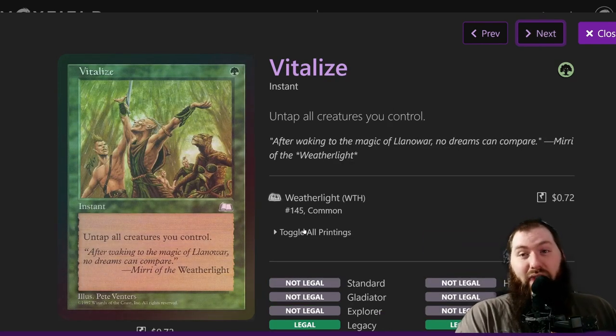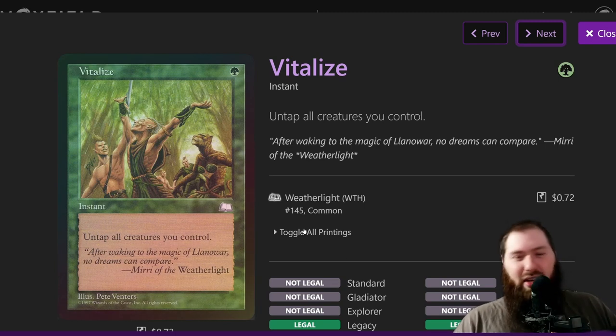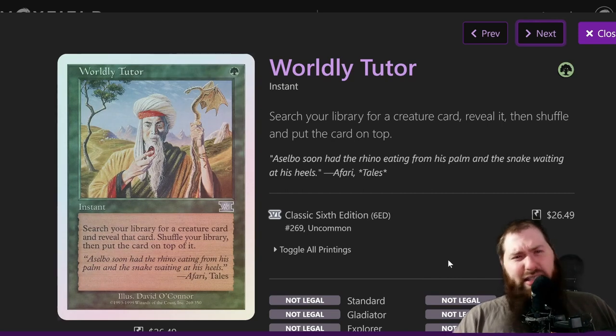Vitalize is very good — you can actually put it on Isochron Scepter as well, which I didn't realize the first week or two. I remember casting it in week two and going 'I have Isochron Scepter in my hand, I could have just won right there.' So a PSA: Isochron Scepter can go infinite with Vitalize as well if you can produce three mana with your creatures.